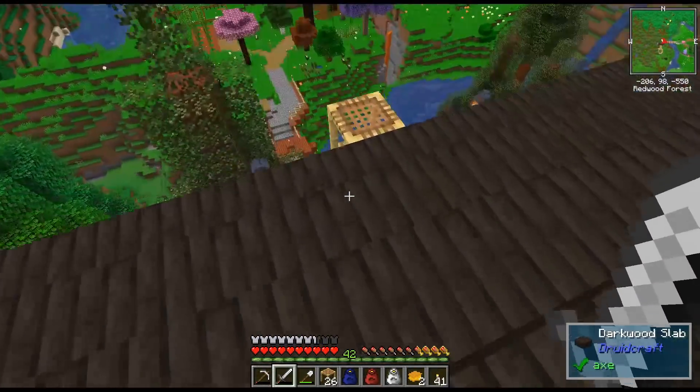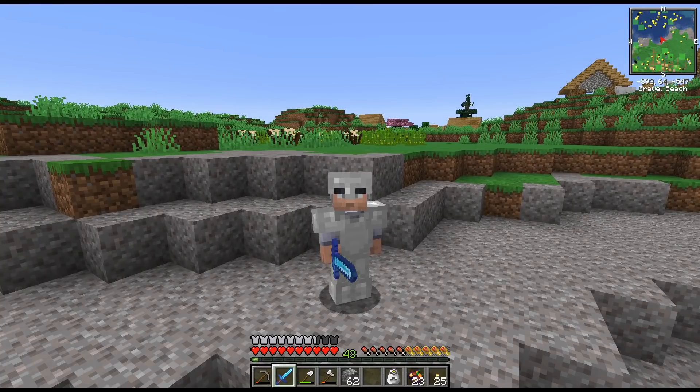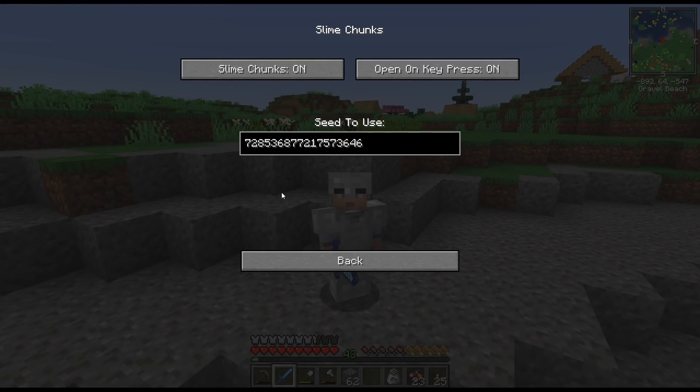So I'm going to make use of the sword now. Hopefully I can get some jellyfish. On my mini-map you guys can see there's a bunch of green chunks. You can turn them on here - slime chunks. And if you're on a server you need to give it the seed; in single-player I think it will just work. Then click on slime chunks on.